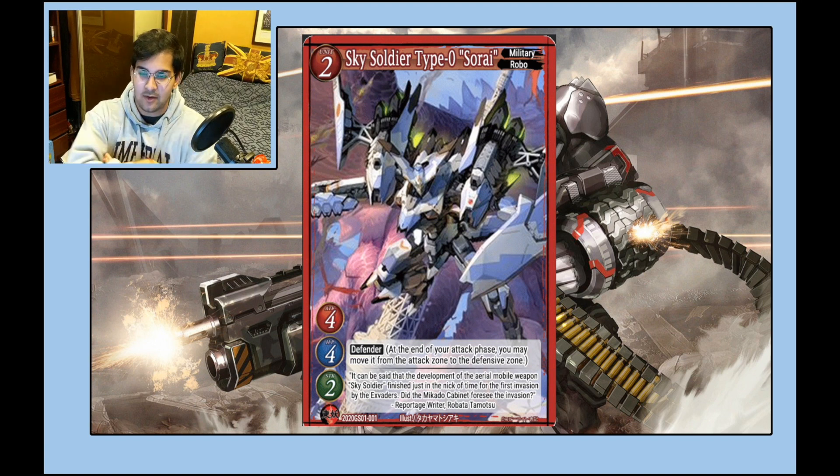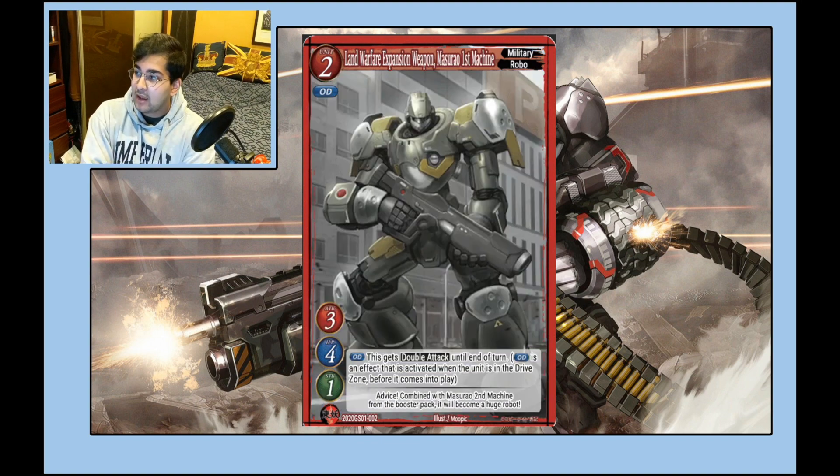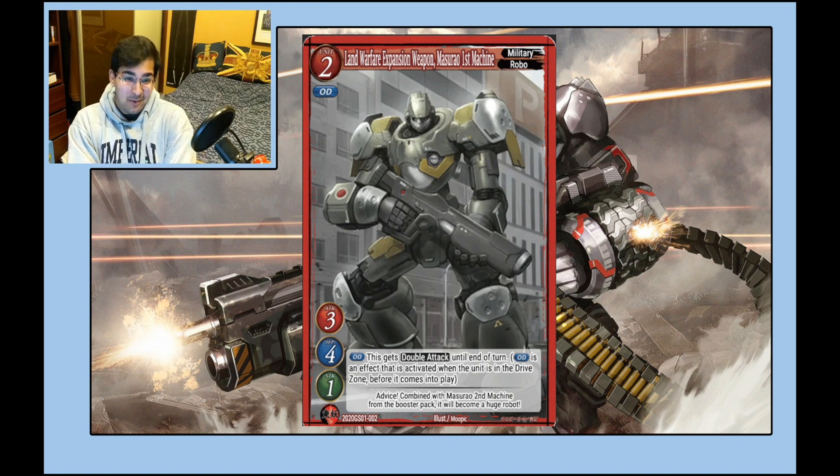Onto the starter deck stuff. This is a 4/4/2 Defender Military Robo — relevant for trading. You care more about the fact that it's a Robo and you can do cracked stuff with emergency recombination. The card's pretty good. Master Hour — this is probably the only Master Hour you'd want to run outside of a Master Hour deck. It's a two-cost double-attacker when you drive it, essentially a 6/4/1 Military Robo for two, which is pretty good — more like a 6/4/2 kind of situation, which for two cost would be cracked.